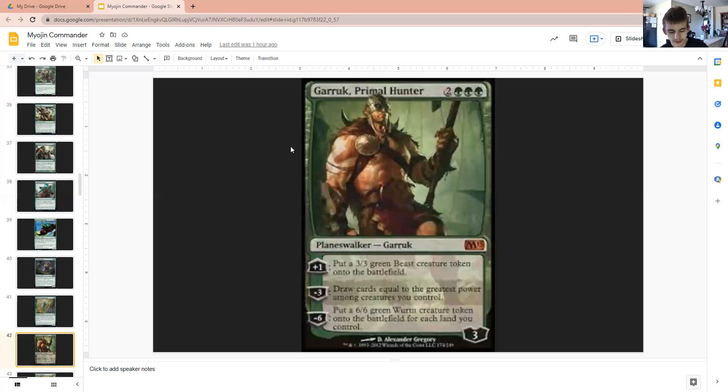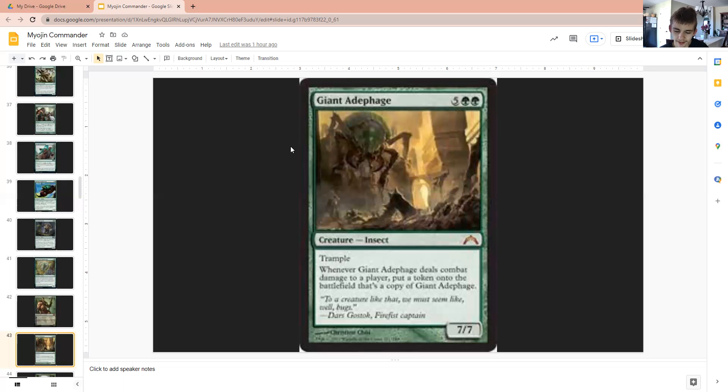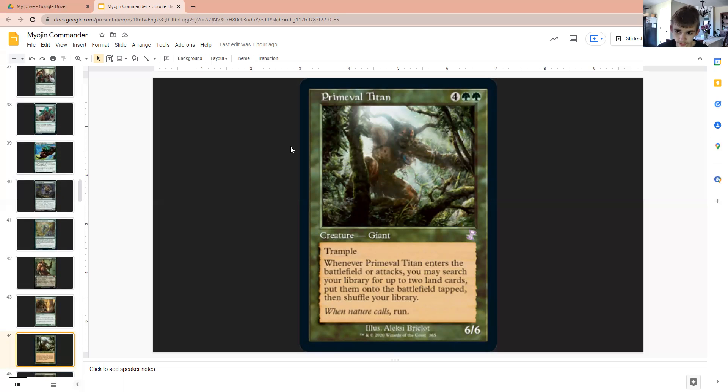Garruk, Primal Hunter to make some 3-3s, draw a whole bunch of cards more than anything, and if we get to it, make some good 6-6 creatures. Giant Adephage is a great creature in this deck, because if we put all the counters that Moijin of Towering Might can give onto it, then we have a 15-15 Trampling creature that clones itself. With creatures that have Trample, the higher the power, the harder it is to prevent all that damage from coming through — a 15-15 is a rather big creature, so unless your opponent has a big board state full of 1-1s, that thing is most likely getting through. And from there, it's just havoc.